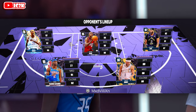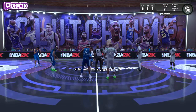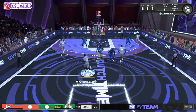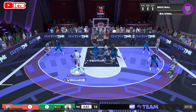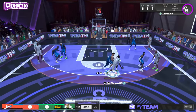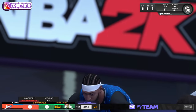I feel bad for this dude — his team has Devin Booker, Anthony Davis, KD, and Elton Brand at center, Series 2 SGA. Not awful but not even close to the level we're working with. Our team has 100 overall Shaquille O'Neal, James Harden Galaxy Opal, Kobe Bryant, Miles Turner, and Jayson Tatum — just an absolutely absurd team.